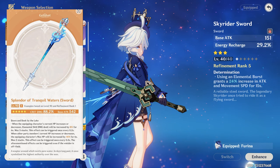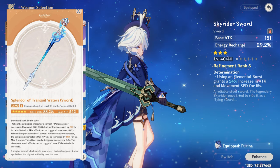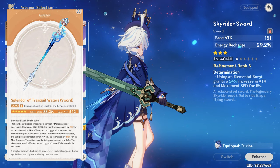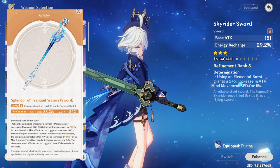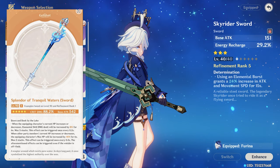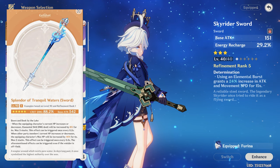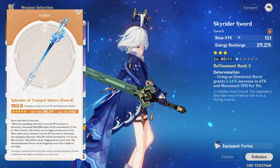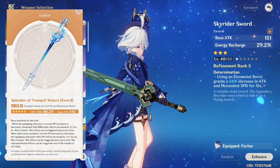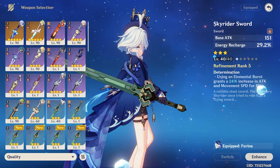For weapons, her best-in-slot is her signature weapon, Splendor of Tranquil Waters. It gives Crit DMG and has a great passive: when Furina's HP increases or decreases, her elemental skill damage increases by 8% for six seconds, stackable three times, triggerable once every 0.2 seconds. Additionally, when other party members' HP increases or decreases, the current character's max HP increases by 14% for six seconds, up to two stacks, also triggerable once every 0.2 seconds.